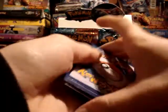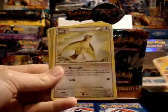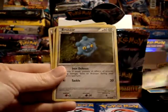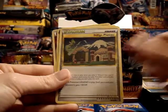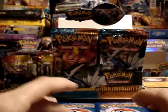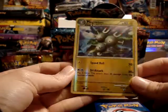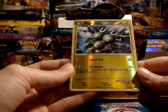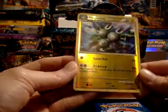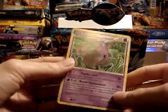Benanet, Dratini, Machop, Pidgey, Bronzor, Indigo Plateau, Electrode, and another Rescue Energy. The big trainer or supporter I'm looking for from this set is Seeker. My reverse is Magneton — oh I thought this was a rare, just an uncommon, but still a really cool one. And my rare is Grumpig.